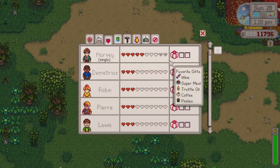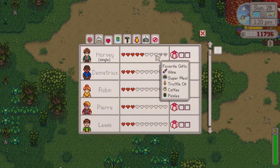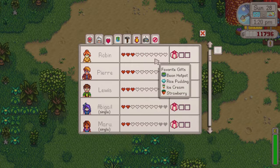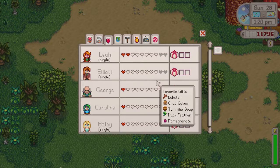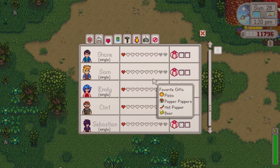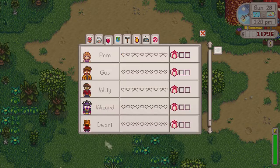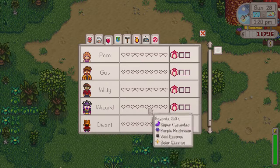I just want to show you one last little thing — Harvey. He is almost at the 8 hearts required for marriage, which I'm super excited about. Everyone else is kind of doing okay. I want to get everyone to at least 8 hearts — 5 hearts would be really nice. The problem is I don't speak to hardly any of these people, especially the wizard and the dwarf. I basically never go out of my way to see them.